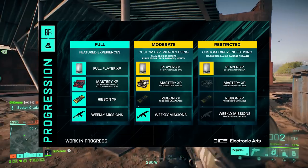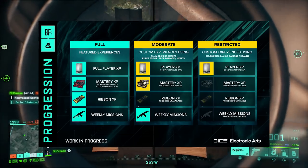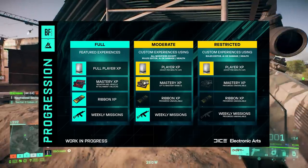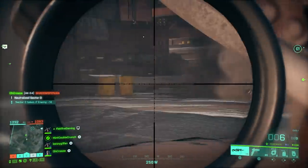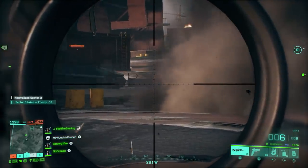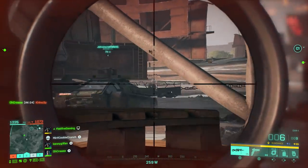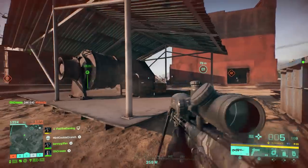DICE also announced players can pursue weekly missions on servers with limited modifiers and earn mastery XP up to rank 12. On more heavily modded Portal games, players will only be able to earn XP, capped at 300 per minute. Featured Portal game modes will function without restriction, which is again the reason the Zombie mode got pulled.